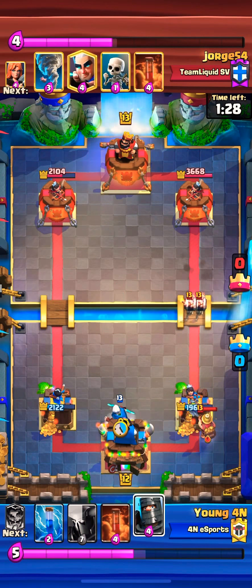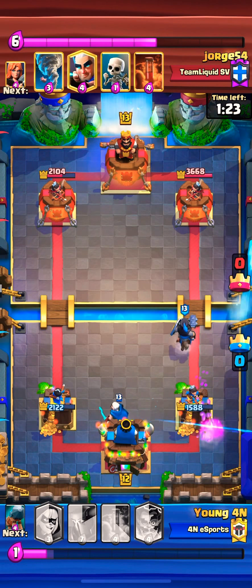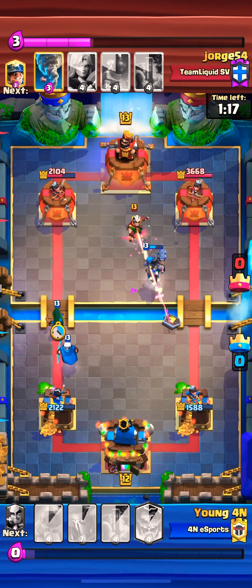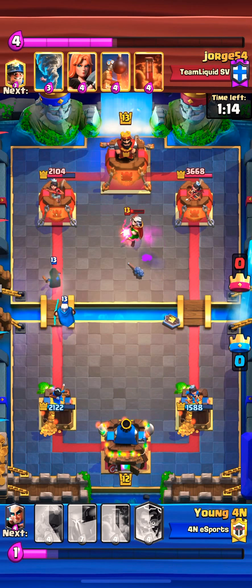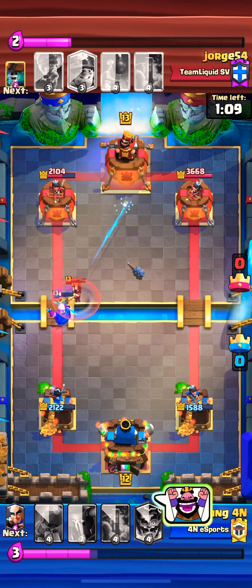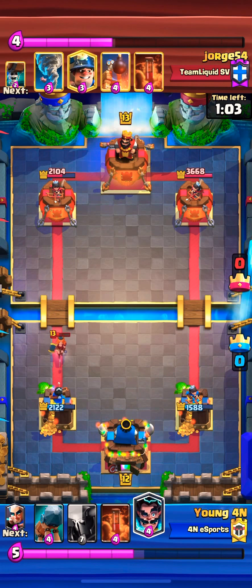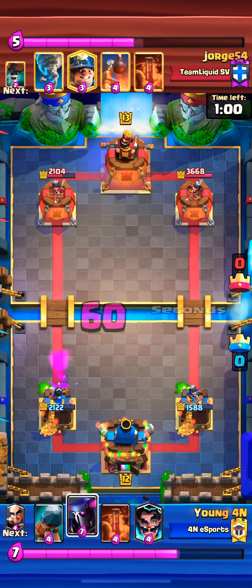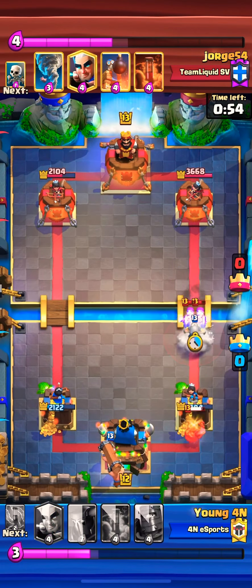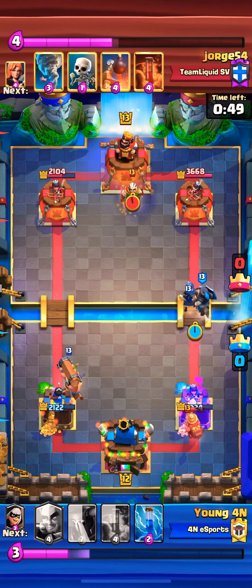Miner plus Wall Breakers coming — I go Magic Archer, Dark Prince. I thought Dark Prince would stop it, but I Zapped the Wall Breakers to make sure they don't hit the Tower — that would have brought the Tower to around 600. So I go with the Bandit Magic Archer play on the left; the opponent has a Valkyrie. What worked out here is that the Magic Archer is gone — I'm happy with that because it could have caused a lot of damage on our right Tower. The Valkyrie doesn't get to the Tower, and we're in Double Elixir now.